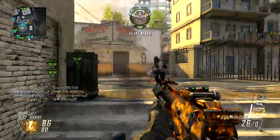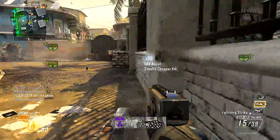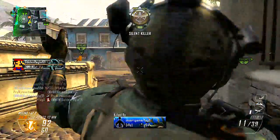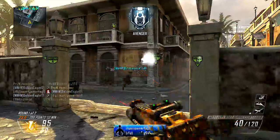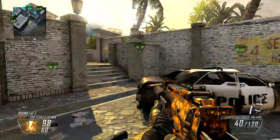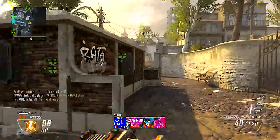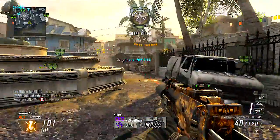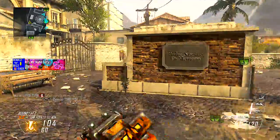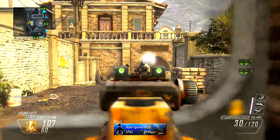My favorite two attachments for Assault Rifles are Quickdraw and Stock. Quickdraw enables you to ADS faster, which gives you an advantage in gunfights and enables you to be more competitive with faster weapons like SMGs and Shotguns. Stock helps with the exact same thing by making you quicker when you ADS — you can also quickly strafe, dodge bullets, or get around cover. Other attachments I like are the Reflex Sight, Suppressor, Fast Mag, Laser Sight, MMS, or Extended Clip. You really can't go wrong with any of them.